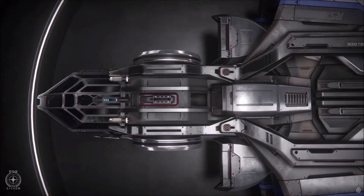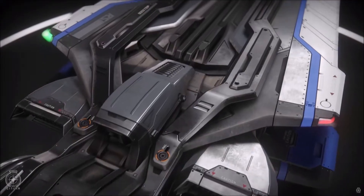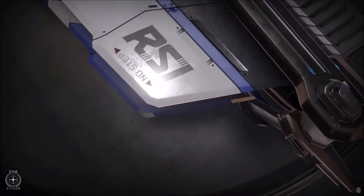RSI's single-seat Aurora comes in five different flavours. Although only the CL has cargo space, all variants have modelled interiors, so they can at least do delivery missions.